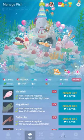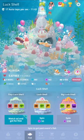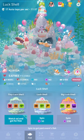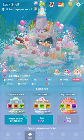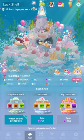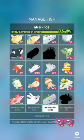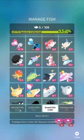You can get past event fish if you miss an event. There's a very small chance you can get them in the luck shell. A lot of people don't realize that when you get fish from the luck shell, it puts them into the event section in manage fish. A lot of people just don't go in there until they eventually find it, but that's where they are.